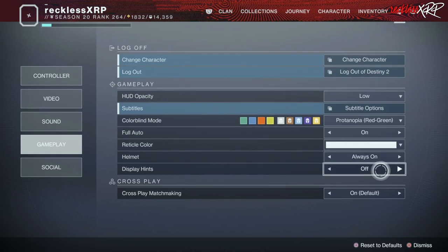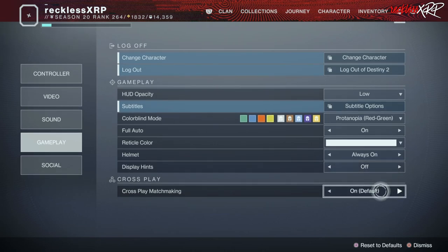Helmets — always on. Display hints — I have this turned off. The majority of hints in Destiny 2 are literally the same as previous hints, so I just keep these off. For crossplay, I turn crossplay matchmaking on because I don't mind playing with other platforms. You, on the other hand, may not want to play with PC players or Xbox players or vice versa, so you can turn this off if you want.